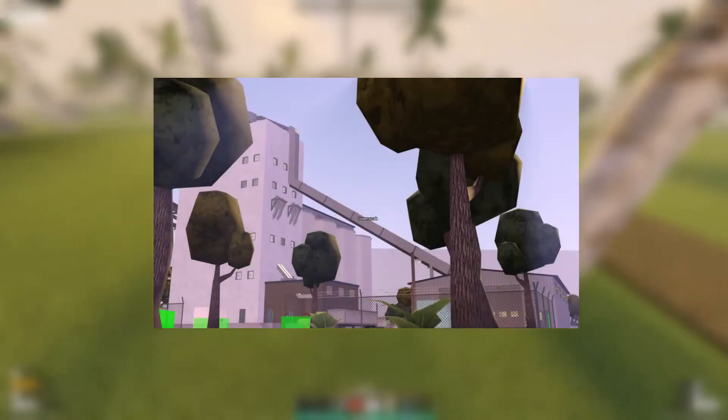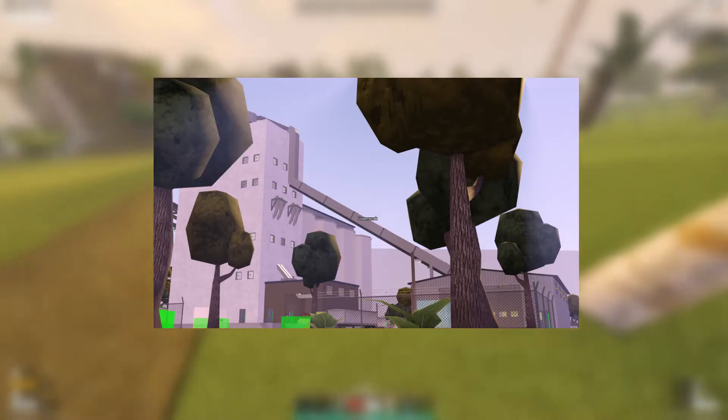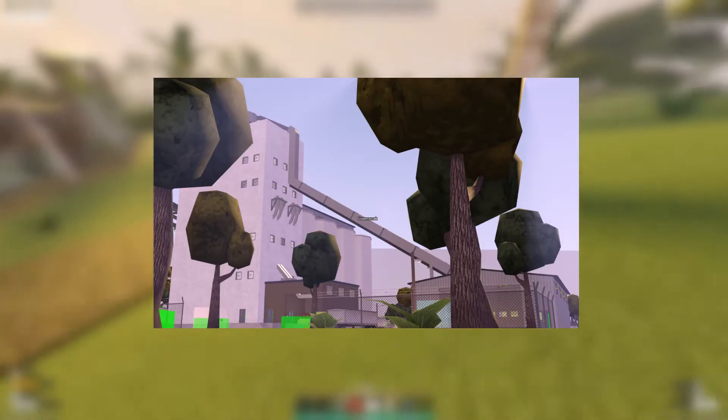This is one of the new bridges they were working on. There are a couple of new bridges that look really nice, and this one is very, very detailed. Here we have Gusmanak in the middle of the picture, basically working on the new grain.